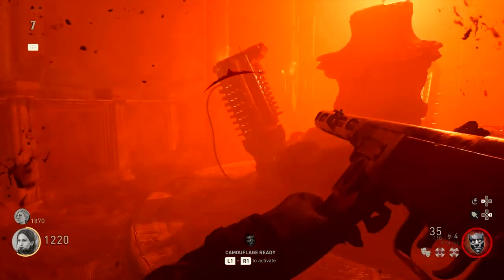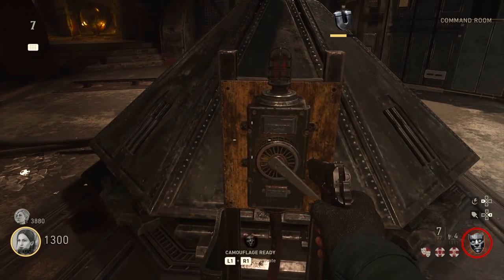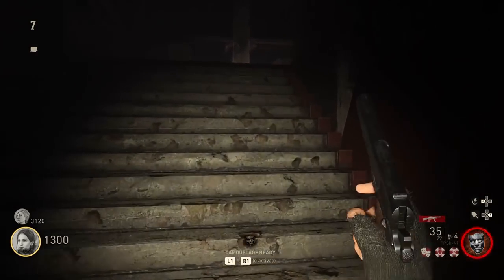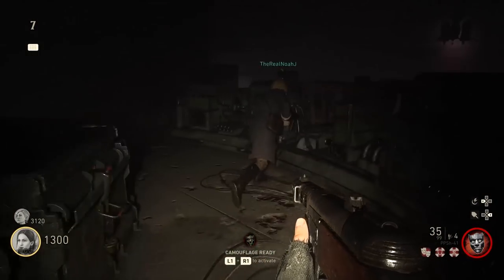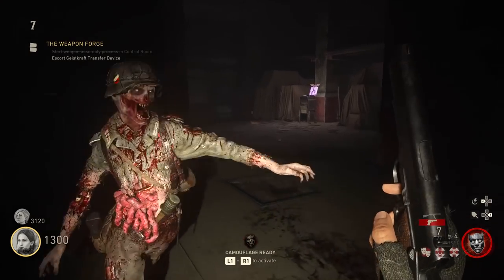Then go back up the slope and in the command room, turn the crank on this little device in the middle here, and that should allow the Geisscraft device to raise up into the air. You then need to head up the stairs in the command room and go to the back of this kind of panel. There'll be a red button that you can hit, and that's going to activate the Geisscraft transfer device.